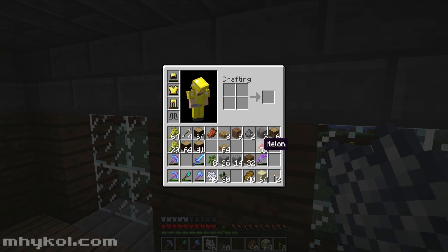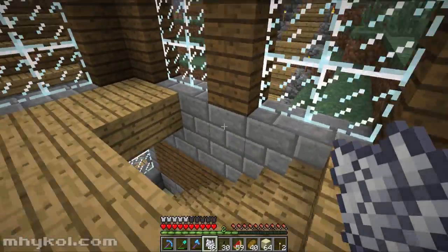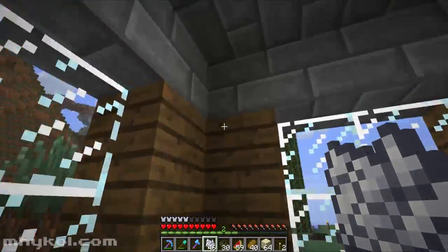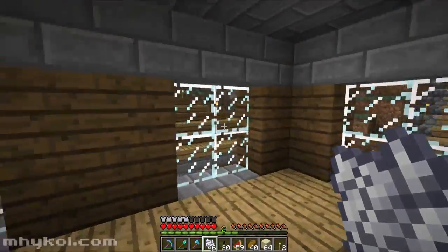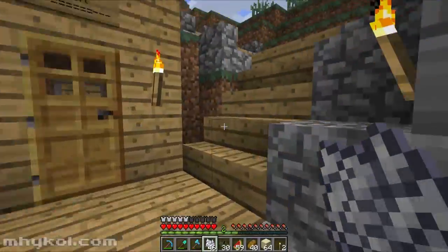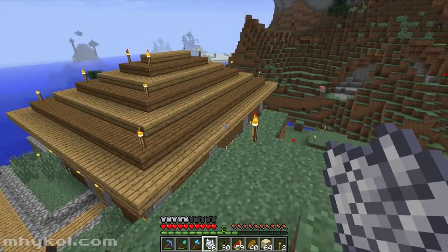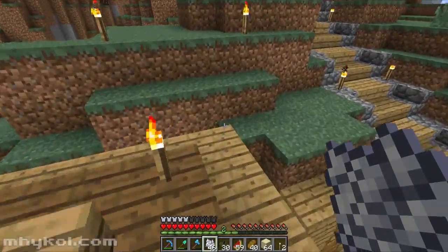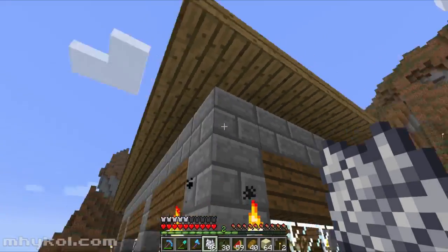After the dragon fight, the first thing I did was replace all that dark wood logs with dark wood planks to match the rest. And I've come up with a design for the roofs that I think I like. There it is - it's kind of a stepping design. It's even got a little bit of an overhang, which is neat. I really like that.